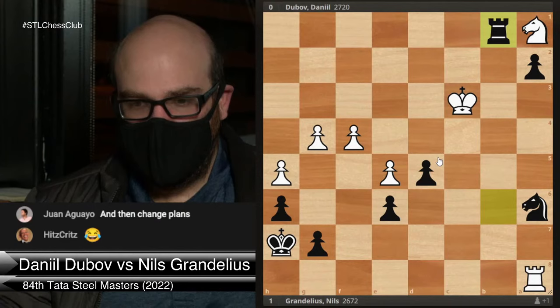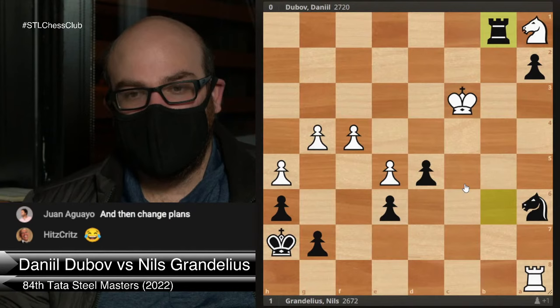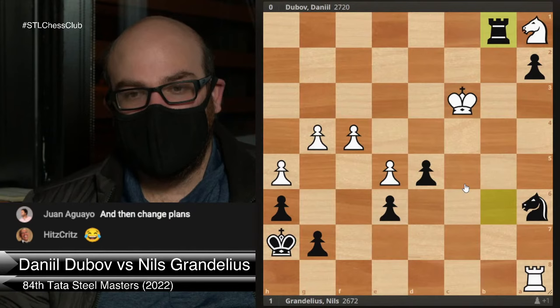He played rook b1 and here I think Dubov had a chance to try to draw, although it was definitely not the most obvious draw. My eyeball test of this move was that it should probably lose, but when I looked at it deeper, it turns out maybe not so much.